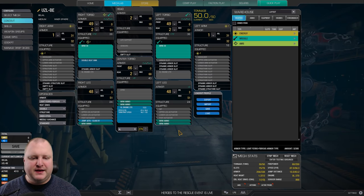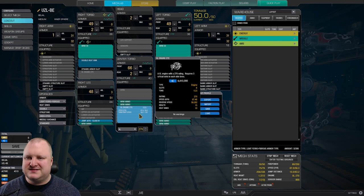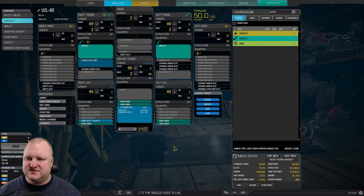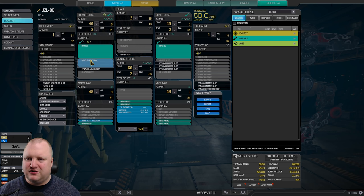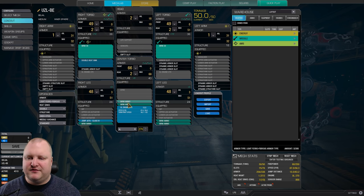The Belial is a 50-tonner and we can run double MRM-30s on that thing. But we have to sacrifice a couple of things. First and foremost, we have to use an XL engine, but that's not too bad on a mech like the Uzeal. We're using the XL270 engine that gives us about 87 kph of speed. We have got one jump jet in here, and one double heatsink extra to cool down a little bit more — but you could also fit another jump jet.